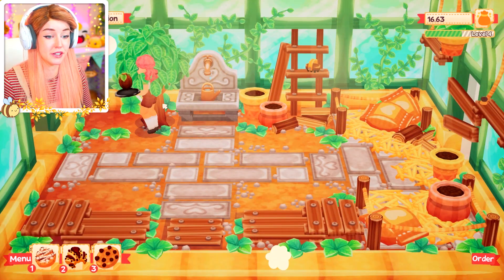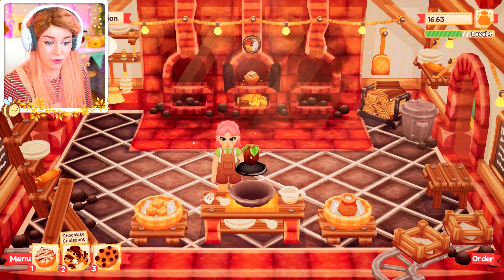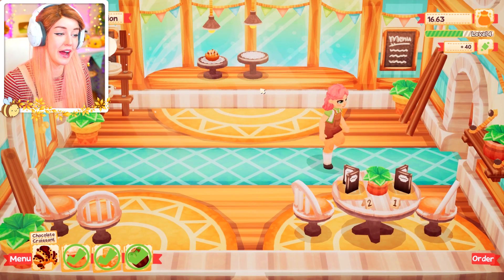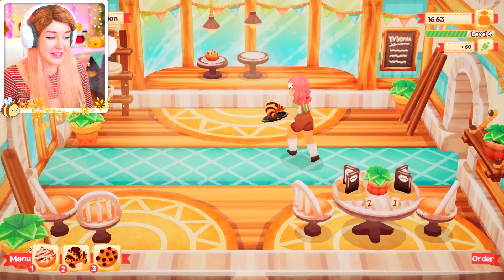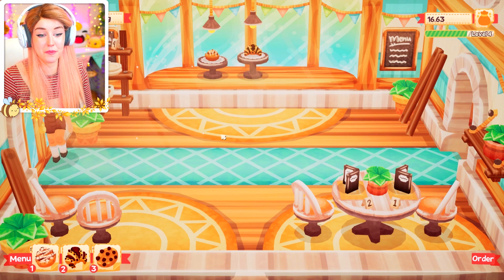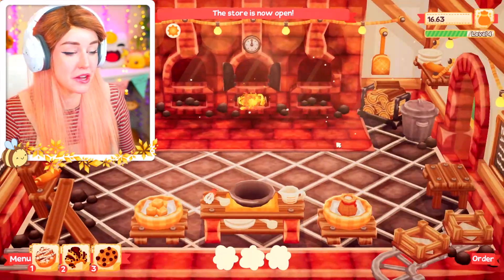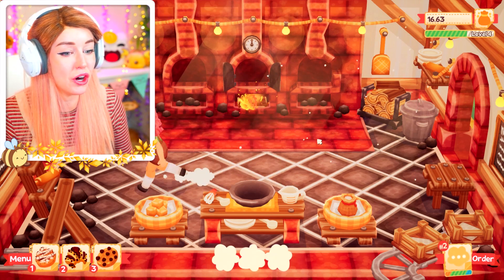I'm hoping to be able to unlock a little bit more stuff in today's video, and some more recipes. Also I would like to unlock my little bakery hat and apron so that I look very pro-baker. I've currently got $16 and 63 cents. I think to get the bakery stuff I need a lot more — like maybe 60 — so I've got a lot of saving to do.